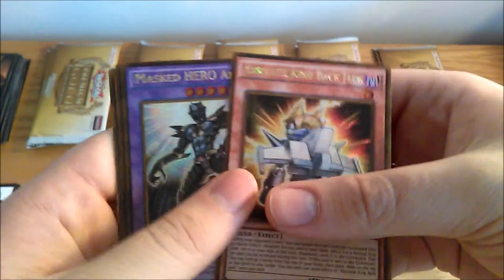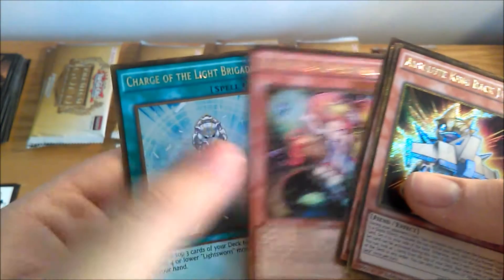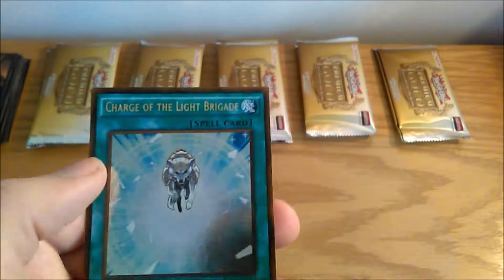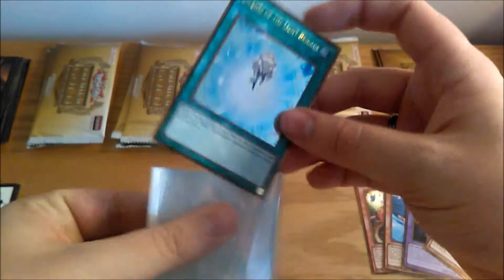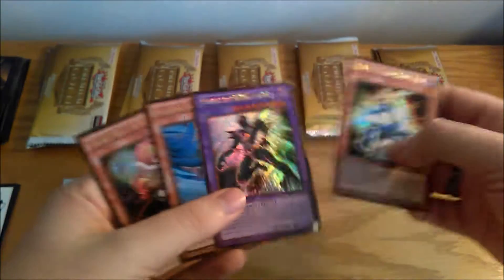Starting off with Absolute King Backjack, Masked Hero Anki, Gale, Trap Tricks, and — ooh, nice — Charge of the Light Brigade. That is worth a sleeve. It's a pretty good card to get in this set. It's not that hard to get as it's not one of the Secrets, but it's still a pretty good card. Anki is nice, but since we got one in the last vid, not going to sleeve it uselessly. Let's keep going.